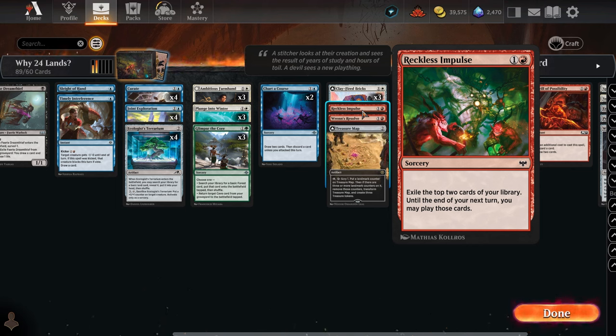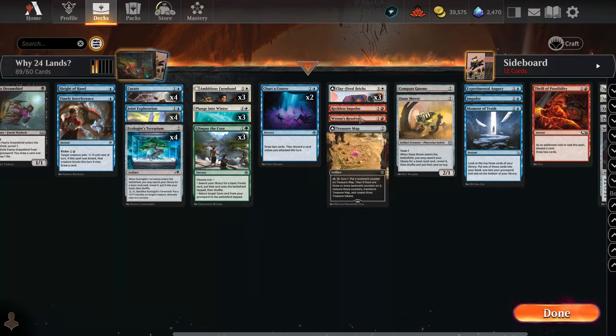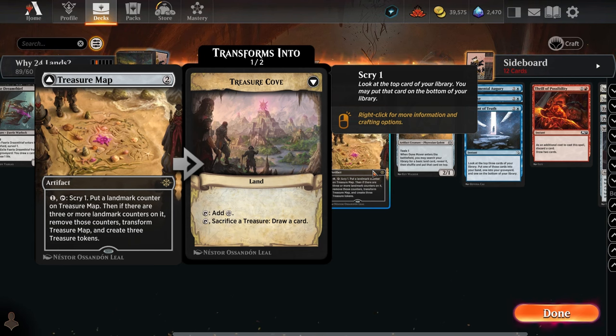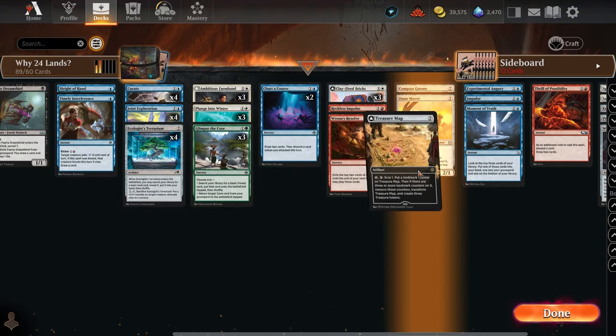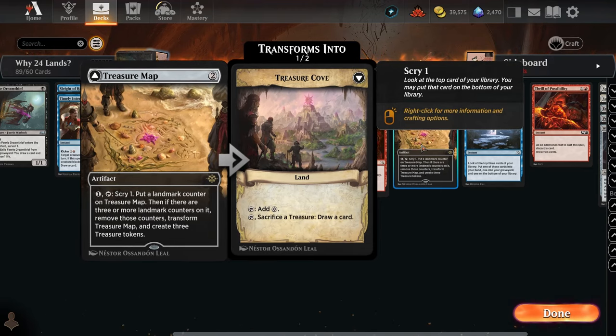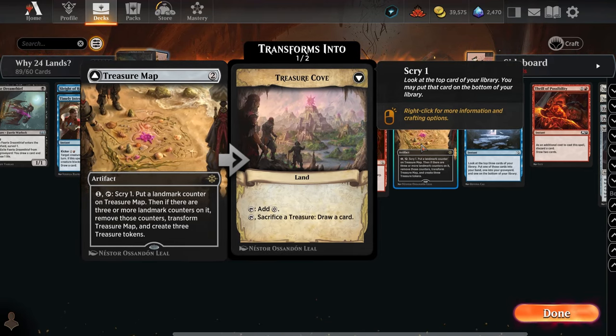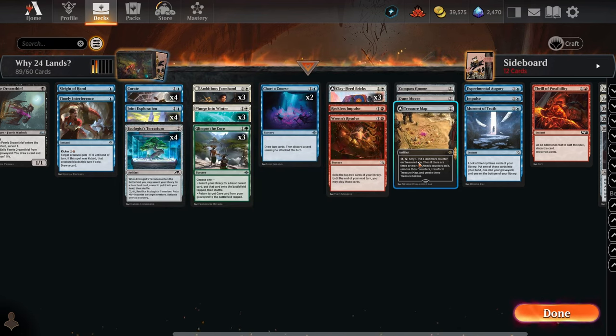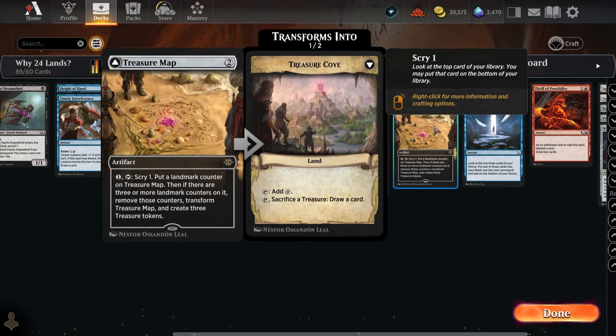For red, Reckless Impulse and Ren's Resolve let you exile the top two cards and play them. If you're at two mana without a third land, you can Reckless Impulse and potentially play that land on your next turn. It's the best mana-fixing I could find in red. Treasure Map is a bit iffy — it turns into a three-mana cost later, but it does let you scry and get treasures, so it's a decent card, though it could arguably be bumped down a tier.